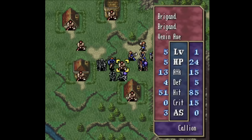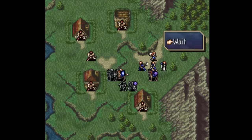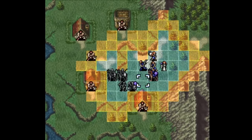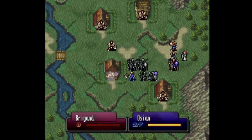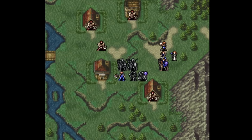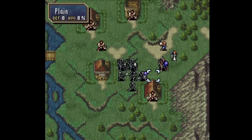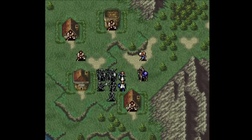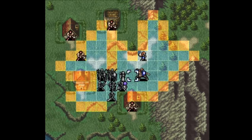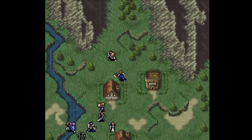You don't have to build supports or love points in Thracia, but on-map conversations return to help characterize your units, though some units have a lot more of these conversations than others. Bond supports from FE3 return in Thracia as well. The main difference is that in FE5, support bonuses also apply to critical avoid in addition to hit, avoid, and crit. Additionally, there are a lot more supports in this game — Leaf supports 16 characters on his own, which is over half the total number of supports in FE3.